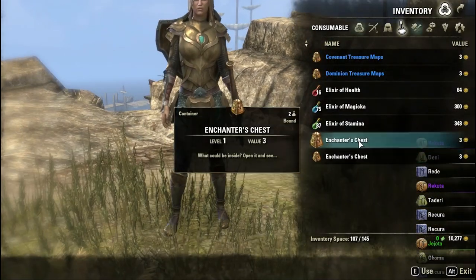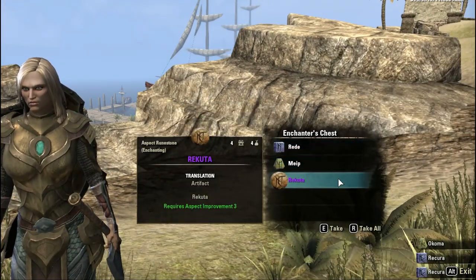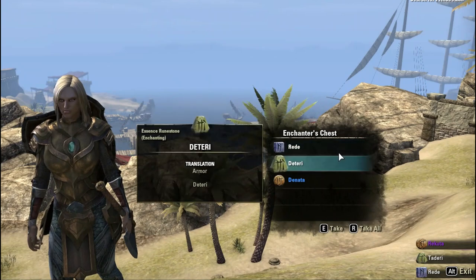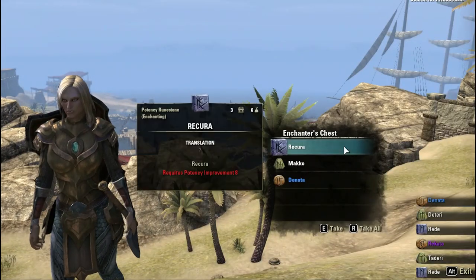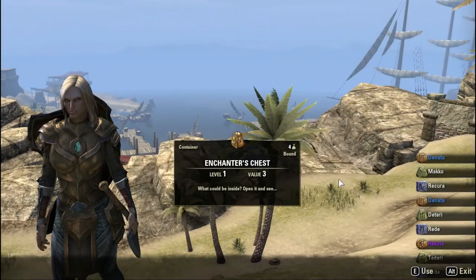Here's what everyone wants to hear — the aspect runes. First up, for Jejota, the green aspect rune, we got six of those, currently going for 150 gold. That's 900 gold worth of Jejota. Secondly we have the blue aspect rune Denata — we ended up with 7 Denata. They are currently selling for 300 gold each, so 7 times 300 is 2,100 gold worth of Denata.